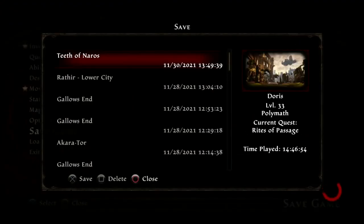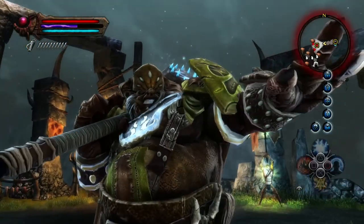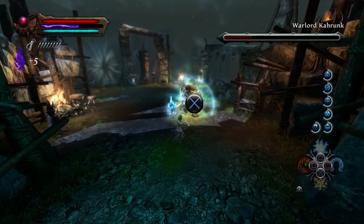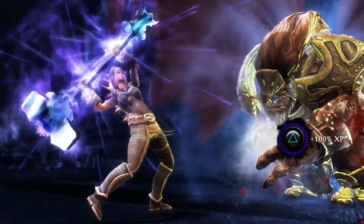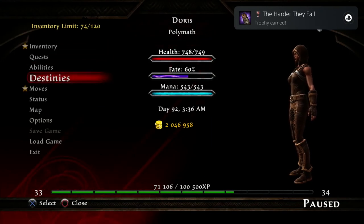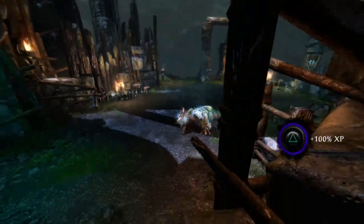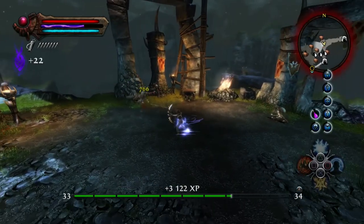Now we need to — this guy is going to rush you, that big guy in the middle. You need to kill him before you kill the guys on the side. Just power your bow — that's it. Quickly kill him before the other two start attacking. And you'll get that trophy. You have to kill him before you kill these two attendants.